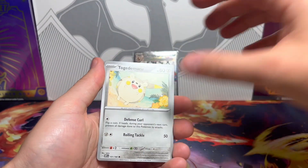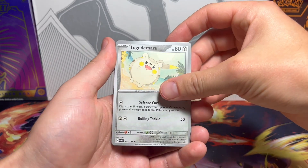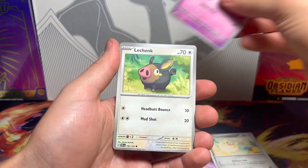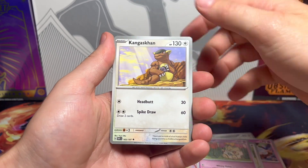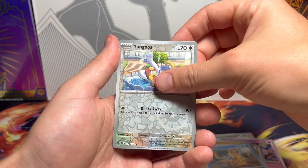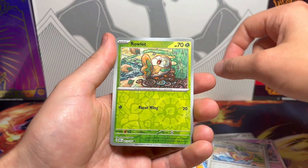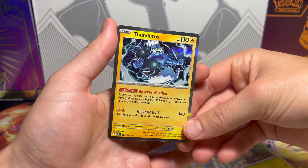But we're not going to do that. So there's a gold Charizard, there's a gold energy, and then there's some art rares, some illustration rares. Oh look at that Lechonk, Togepi, Kangaskhan, Wishcash, Floatzel, Yungoose, Rowlett, and Lian. A Thunderous — nice.